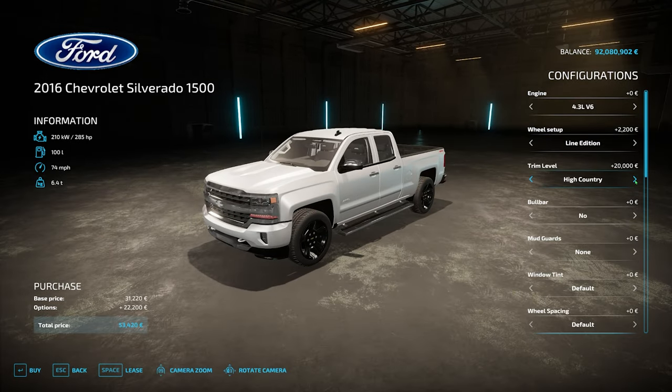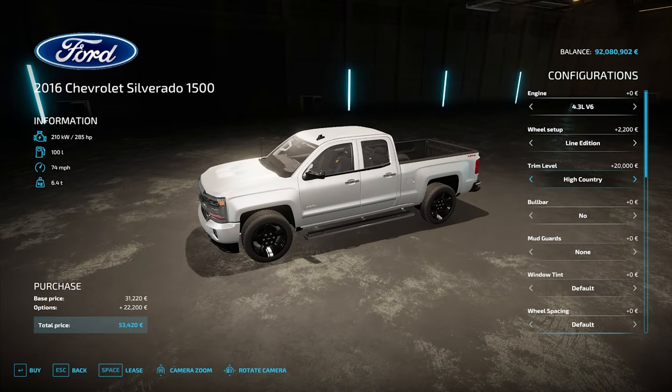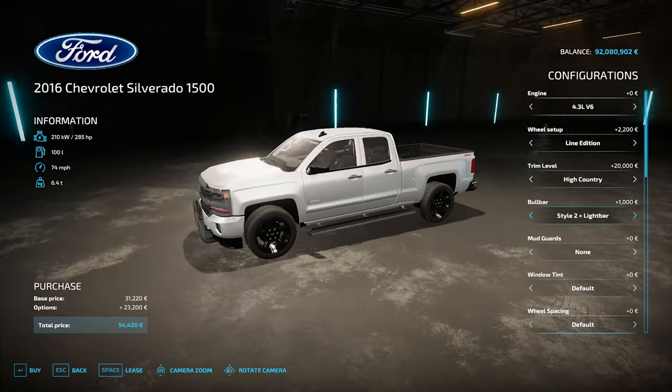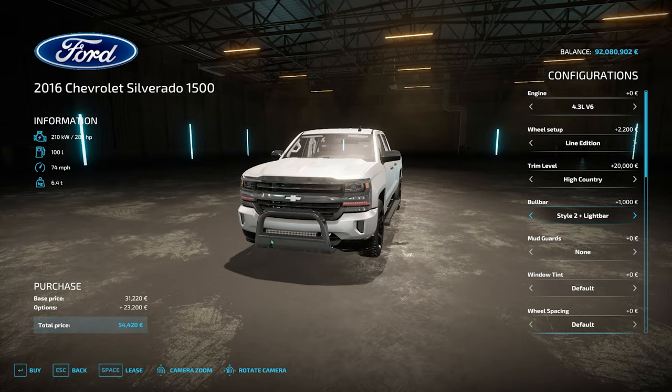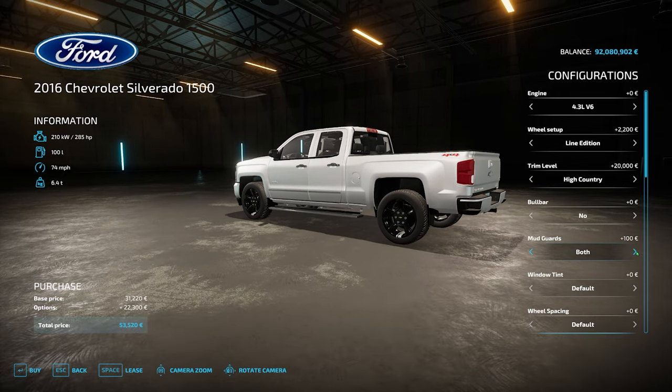You've also got LTZ71 and your High Country. We're going to go for High Country because when you set these things up you go all out. Bull bar: style one, two, three, four — subtle differences. Style one with a light bar puts an LED light bar on top. Style two and light bar — the light bar is on the front of the bumper. So many options! Mudguards: rear, front, or both. Window tints available too, and wheel spacing adjustments.